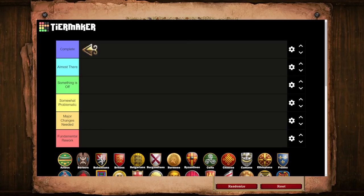A complete civ possesses very distinct strengths and weaknesses, and yet still feels unique and powerful overall. These are the only civs that I believe don't need any changes, or if they do, they are simply very minor tweaks. One step down, we have what I call Almost There. These civs are almost there when it comes to balance and design, but they do need some small tweaks — something like a bonus that feels weird, a unique tech, or just some aspect of their tech tree.